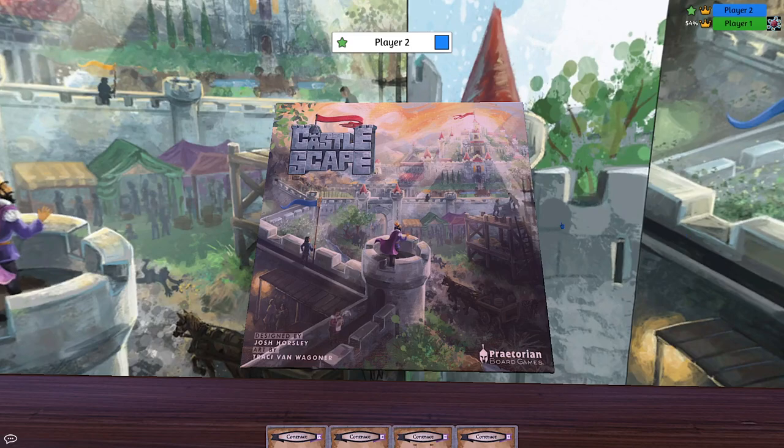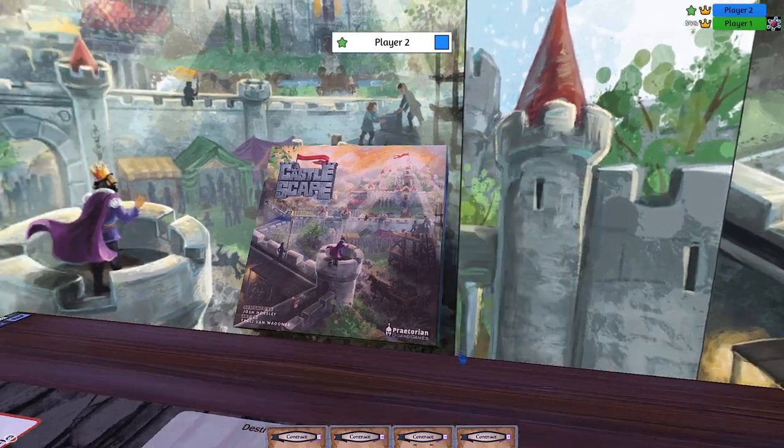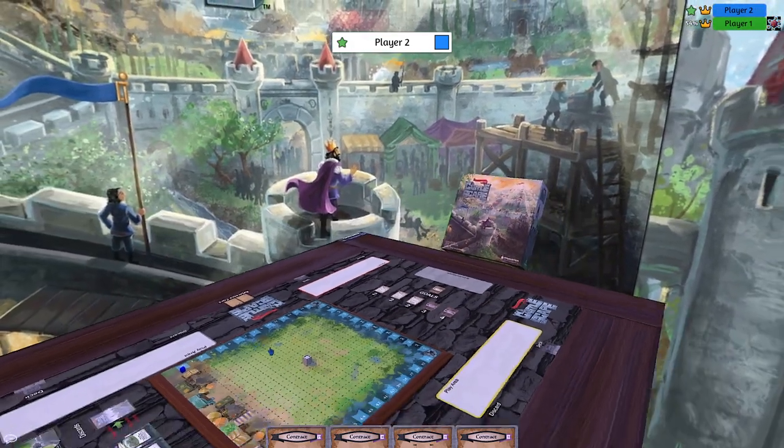Hello everybody, welcome to a Fundamental Games how-to-play video. We're going to learn today how to play Castle Scape. This is designed by Josh Horsley of Praetorian Board Games with art by Tracy Van Wagoner. This game is not actually available to purchase yet, but it is coming to Kickstarter fairly soon — should be in Spring 2021.